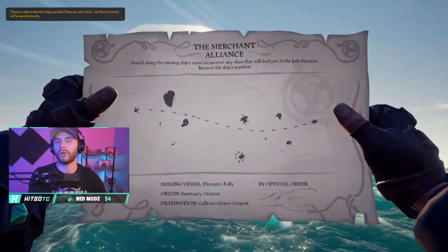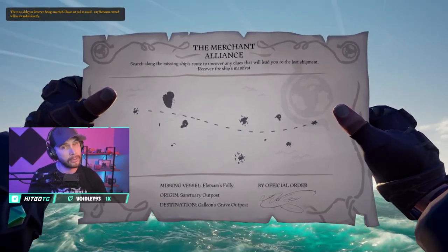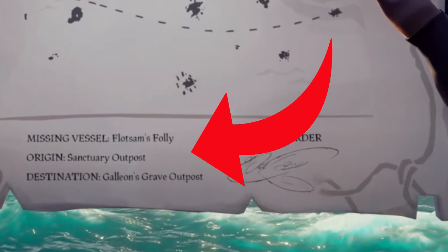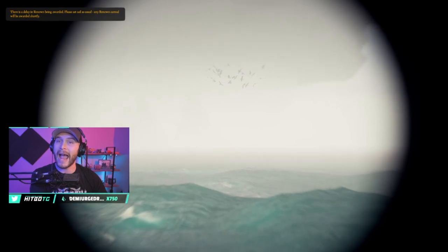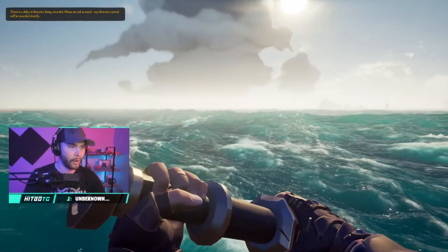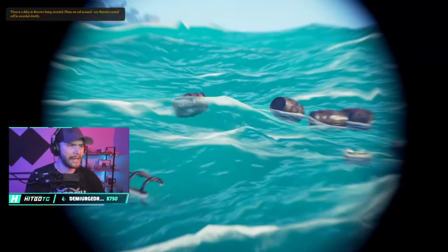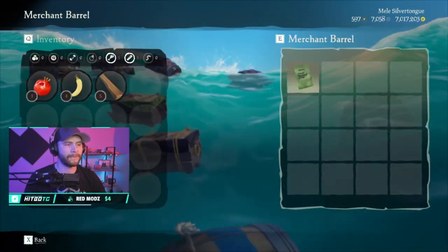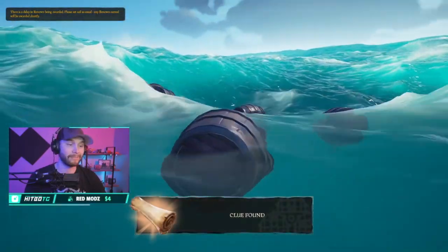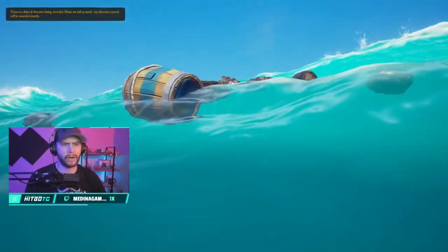Upon voting on the voyage from Lady Duke or the merchant lords, you're going to be given a map which tells you some key data: where the ship started, where it ends, and a little bit of a path along the way. You're going to set sail following this path looking for a grouping of birds, which will be the first clue on what happened to this lost shipment. Upon arriving to the barrels, you're going to look for a new barrel that Rare has created, decked out in merchant colors. Once you find that barrel, open it up and take the next clue.